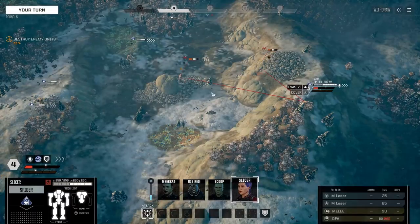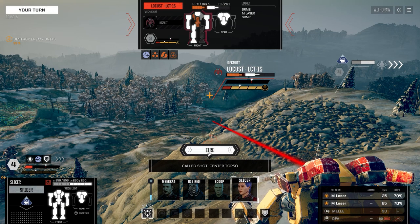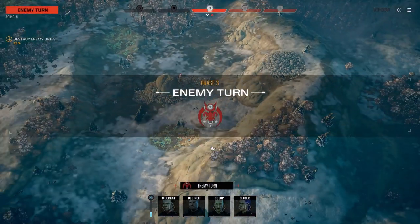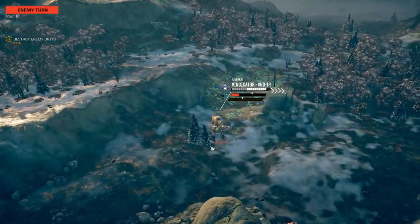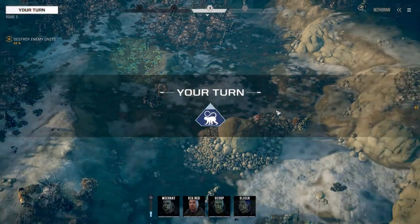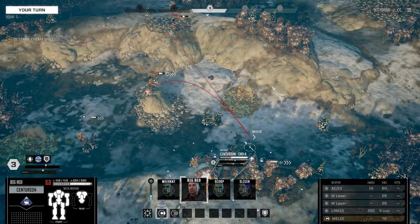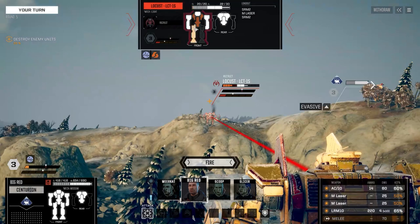Let's bring our Spider in over here. It looks like if you can hit the center torso with just one of those medium lasers — nope, never mind. So using the jump jets there really helped us build up some evasion, hence the miss. Let's move Big Red in. I think we'll go easy on the autocannon because it suffers recoil, so we'll reset it. That's the fiend with ballistic weapons. Beautiful shots.